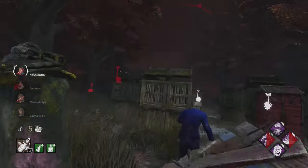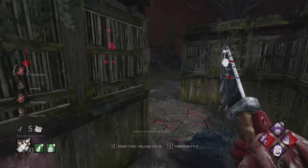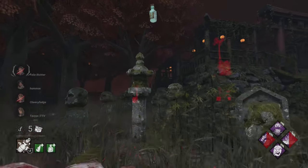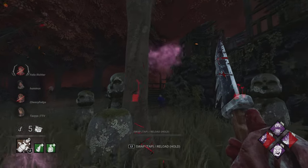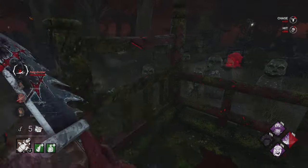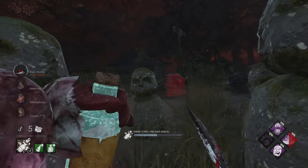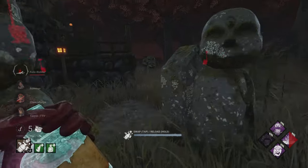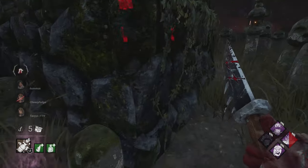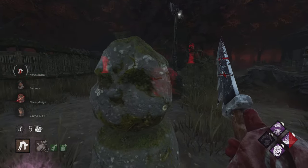Especially when maps spawn with thousands of pallets. Here we've got a jungle gym connected to another pallet on the outside, so it's good we have Enduring for that. I didn't break the pallet in this situation because I really wanted to get the down as soon as possible. In most cases you should break the pallet to keep Spirit Fury active, but here I wanted to be quick and start applying pressure as soon as possible. Now we're getting the pickup.